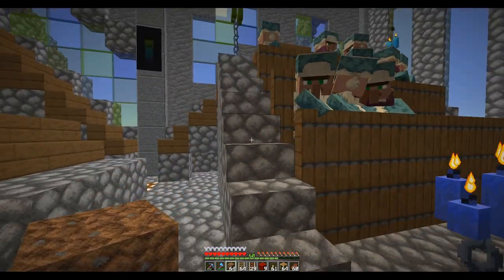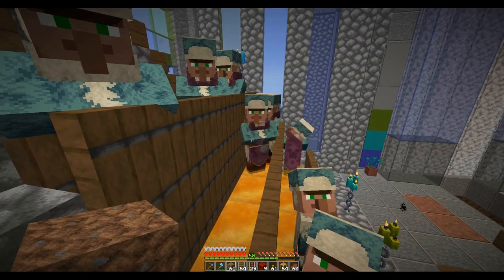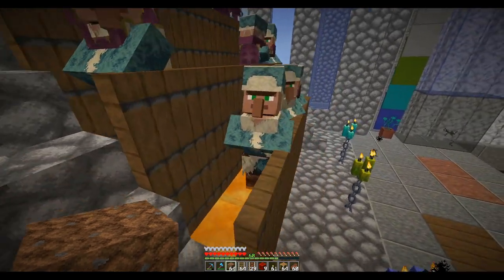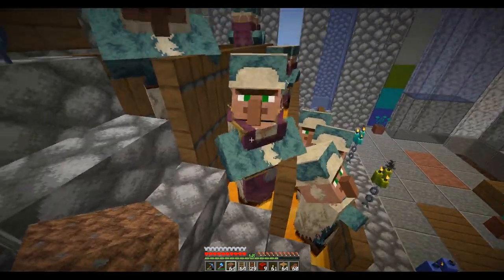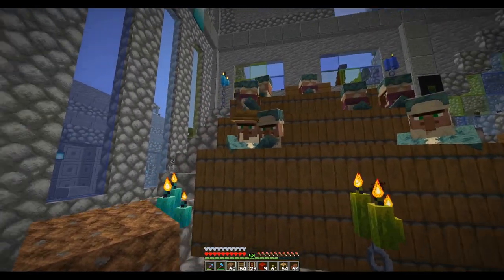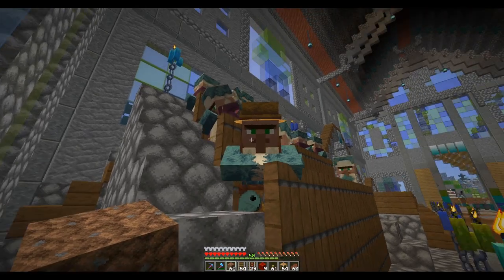I think these are nitwits so they don't take a job — I'm not sure how you tell, there must be something on the belt or something. Then we have these clerics — I put the brewing stand over here and converted all the ones I could. This one and these did not convert, so I assume they are unconvertible. I can't get him to convert to a cleric, but if I put one of these down he always converts to a fisherman.